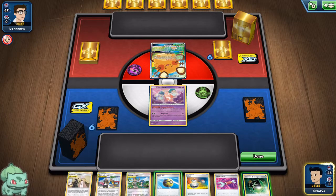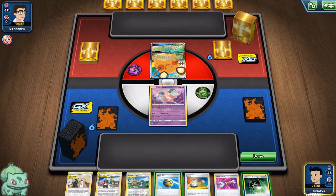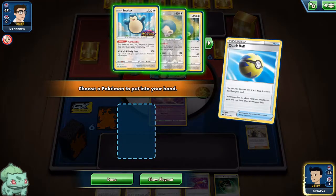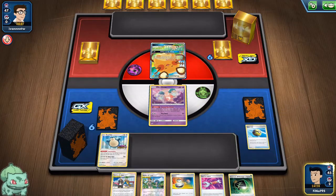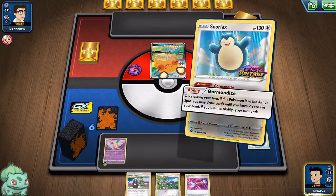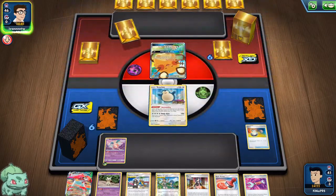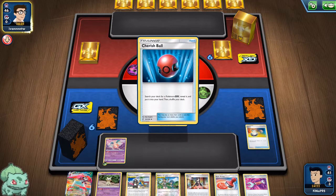Unfortunately, we don't get much else. Let's discard the Centiskorch — I don't think we'll need it just yet. Grab a Snorlax, switch into it, and I think I'll want to draw an extra card here with Gorman Dice. Okay, we got a Marnie which would help us out next turn.